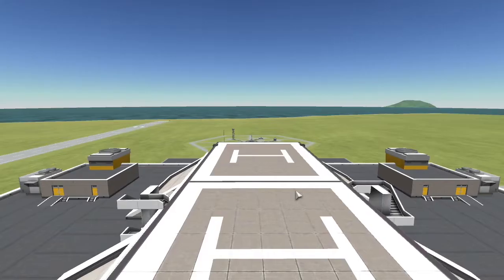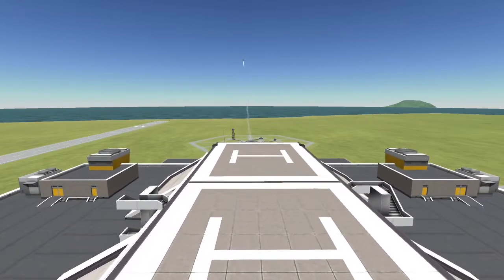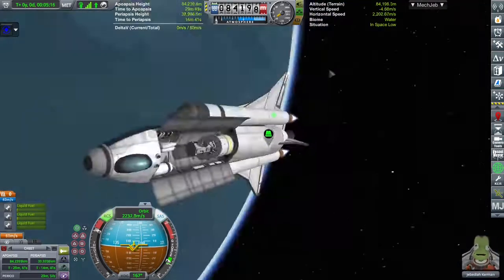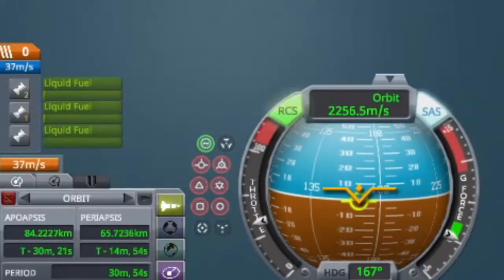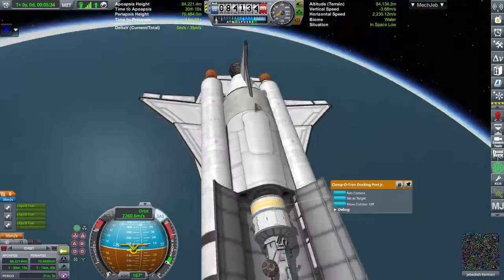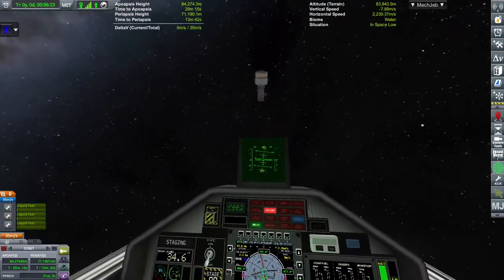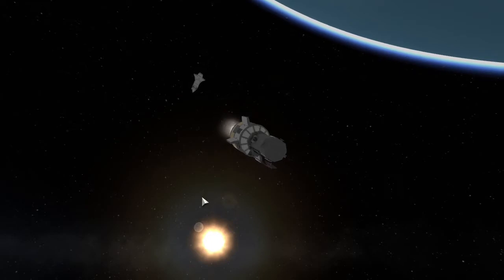Long story short, I was testing a new SSTO. The SSTO can take off — at least, that's good. It flew relatively okay during ascent, and it got to orbit with almost no delta-v left. So I completed the mission and flew the thing away. Great success.